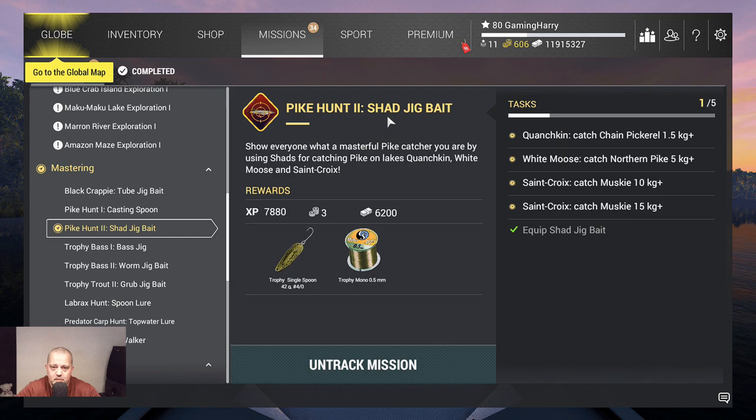Hello guys, welcome to another Fishing Planet video. We're going to do another mission and this time it's the Pike Hunt 2 Shed Jigbait. Show everyone what a masterful pike catcher you are by using sheds for catching pike on Quenchkin, White Moose and St. Crocs.